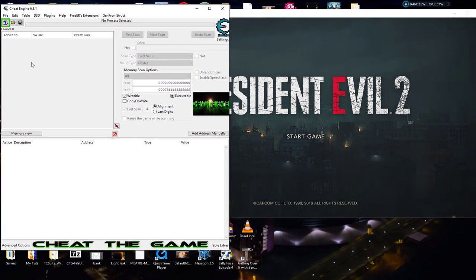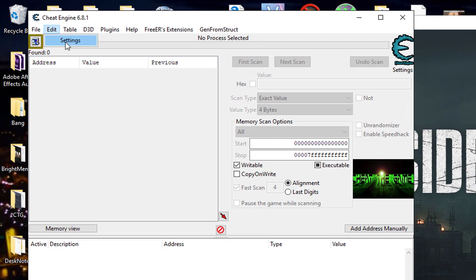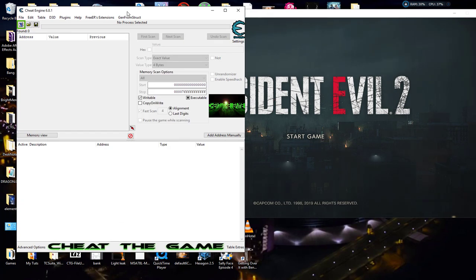Let's go ahead and get started. First of all, for this game, please make sure before you attach to the game that you go to Edit Settings, and right here at Debugger Options, for this game we need to use the Windows Debugger. I know I encourage always keeping it on VEH, but for this particular game we want to make sure it's on Windows Debugger. Make sure this is ticked: 'Try to prevent detection of debugger.' If you go to any other game, you want to switch back to VEH - I always recommend VEH over Windows every day of the week.